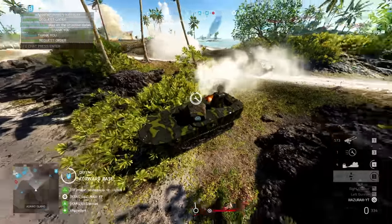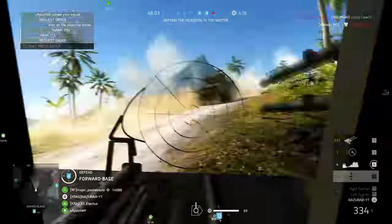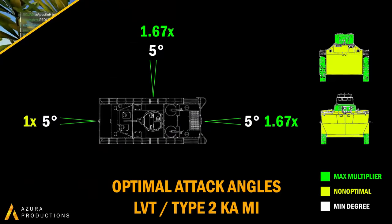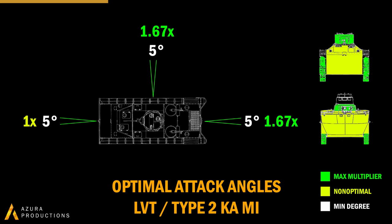Let's get back to the armor of the LVT and the Kami — both are identical so we can talk as if they are the same. Unlike the bigger tanks like the Sherman and the Chi-Ha with a higher multiplier at the rear, then lower at the side, front, and turret, these tanks actually have the same maximum multiplier of 1.67x for the rear, side, and turret, with a much worse multiplier for the front. Remember that for all surfaces other than the turret, the impact angle matters for impact damage. Disabling tracks and engines can still be very important in these situations.